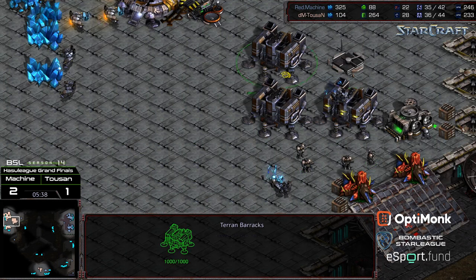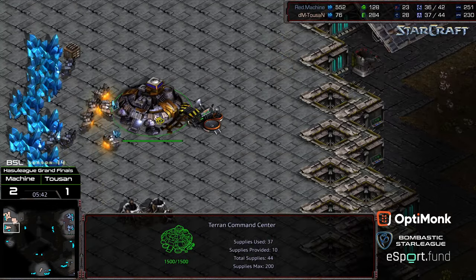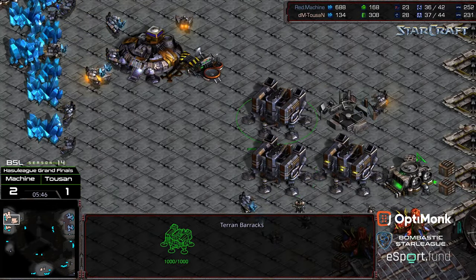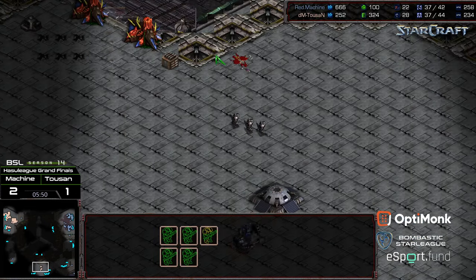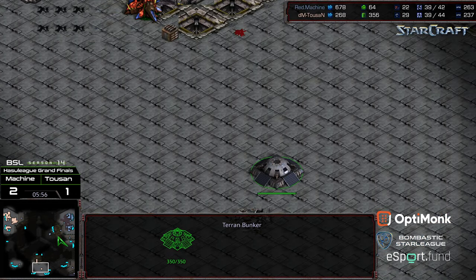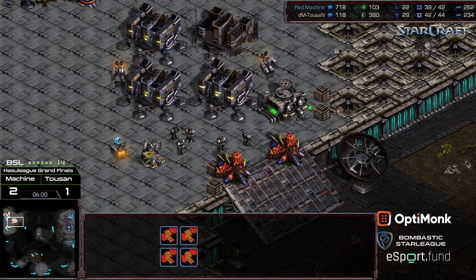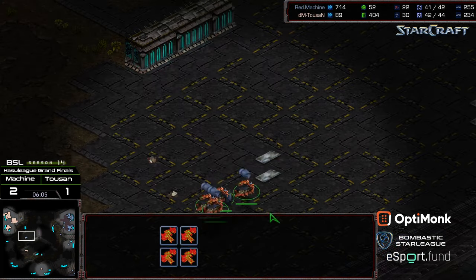In about a minute there's going to be a lot of Mutalisks in this base, and there's some macro being missed from Tucson. He needs to make sure that he gets a lot of turrets down in short order, because he's only going to have three stranded Marines. Machine spotted it - cancellation right there. Still a victory - delays a lot of time. But the Mutalisks are in flight and those Marines need to get back. Tucson realized it, plopped units in to force that cancellation.